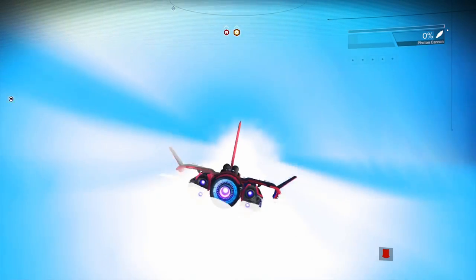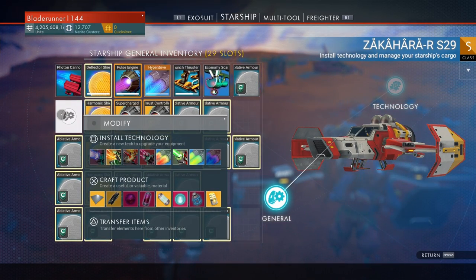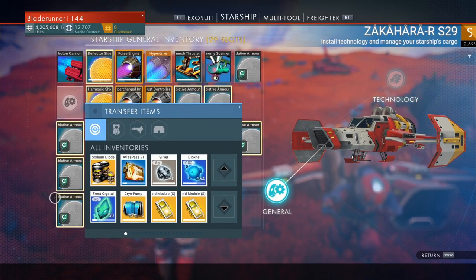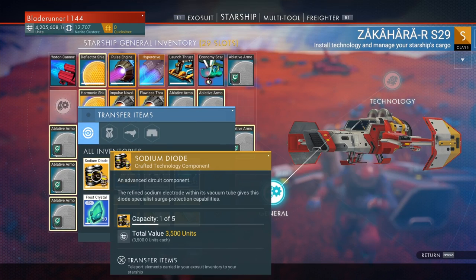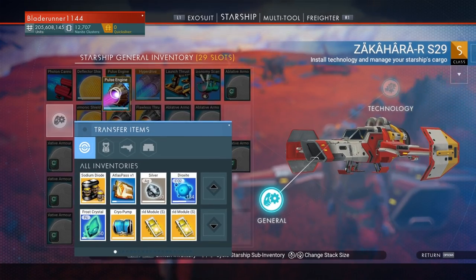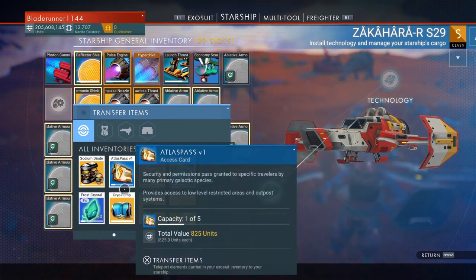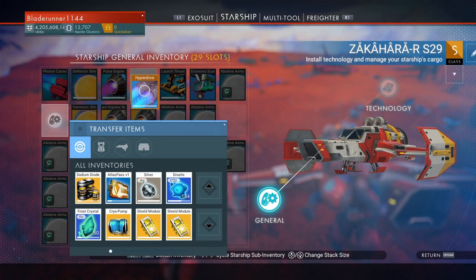It definitely feels like it's something that's game-breaking. What you want to do is go into your starship inventory and — on PlayStation 4 — hit triangle to bring up the transfer items inventory. It must be on a blank inventory slot. Go to the first item on the list and hit up on the d-pad. Notice how it brings that pulse engine up into this slot. If you hit circle, go back, hit triangle, then go to the second item and hit up on the d-pad — it brings up that item there.